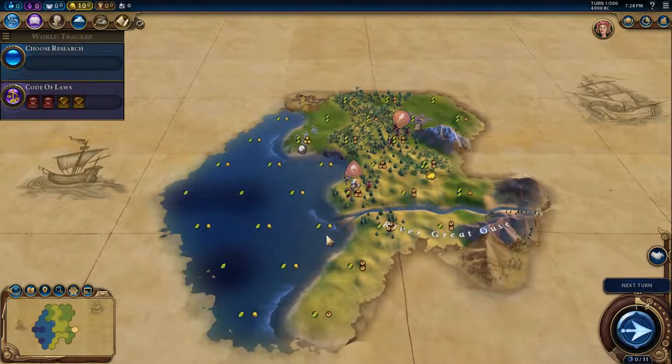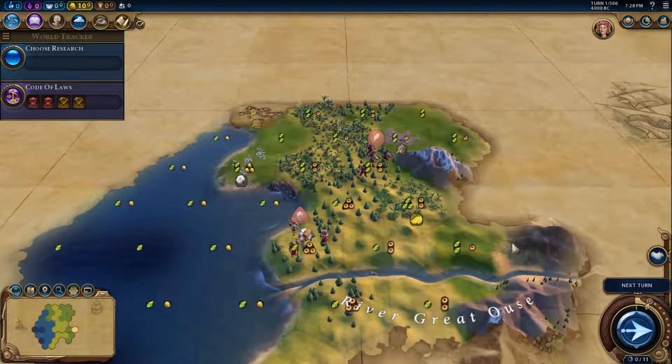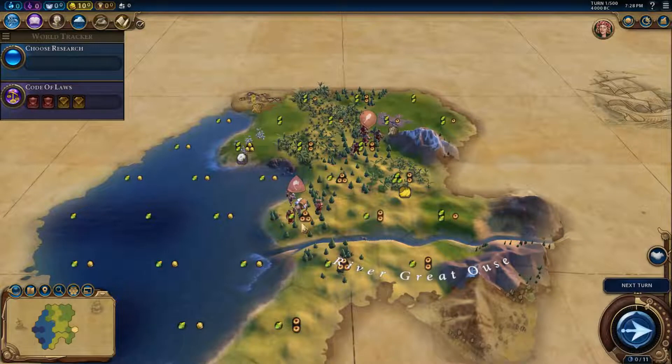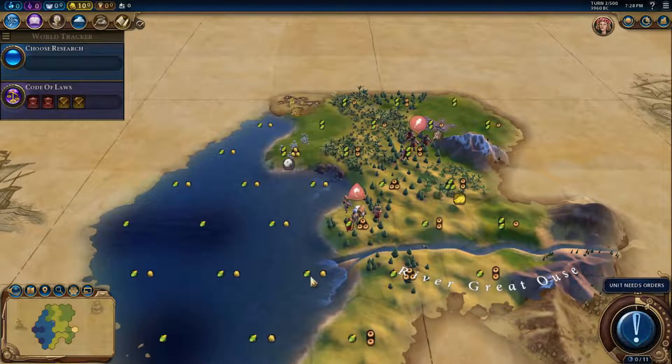There is no fish whatsoever. With so much coast and no fish at all — that's very unfortunate. But we are very well protected, which is the good side of this. I'm still going to settle here because if I move I have to spend another turn, and everything around here is hills so I lose a lot of time. I don't want to lose another turn, but it's a real shame we don't have any fish.